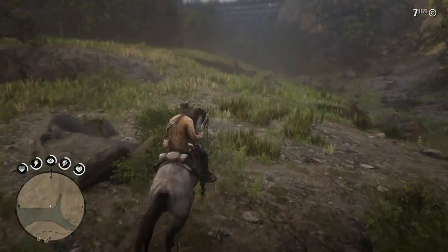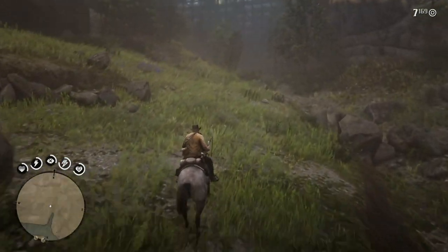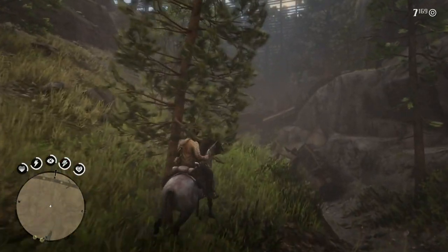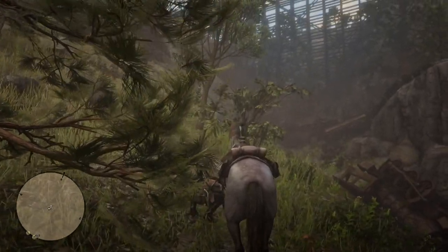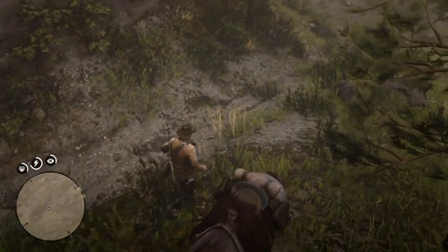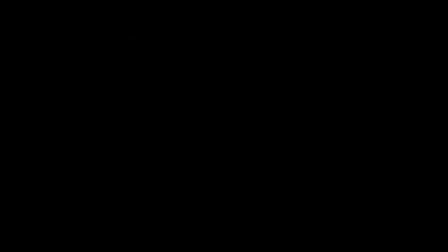And there is the wrecked train. Again, I never even knew about this. This is my fourth playthrough — I just found out about it. This is really, really interesting. There are some lockboxes containing gold bars and other valuable items. Right here on the map, Granite Pass, right where I'm showing you, is the wrecked train.